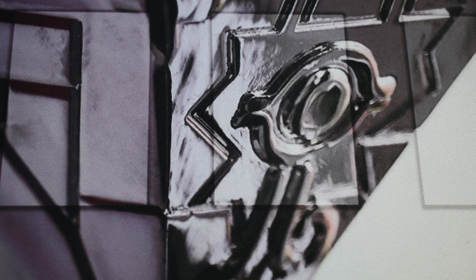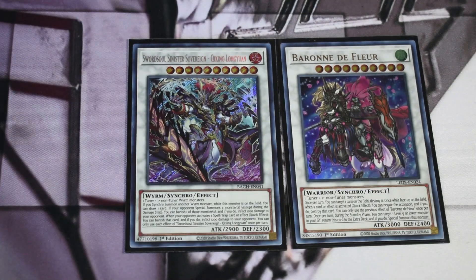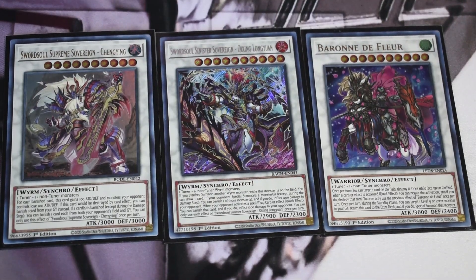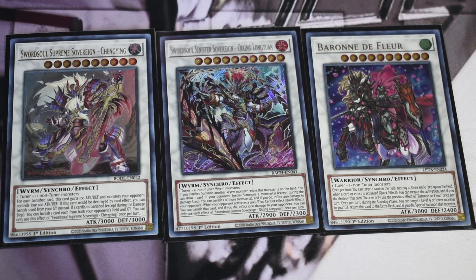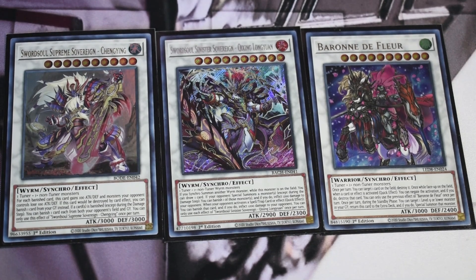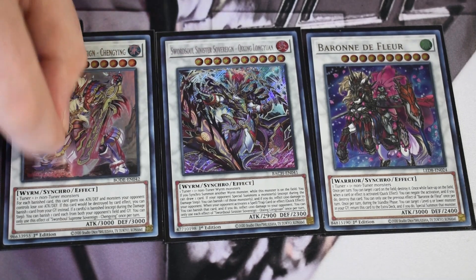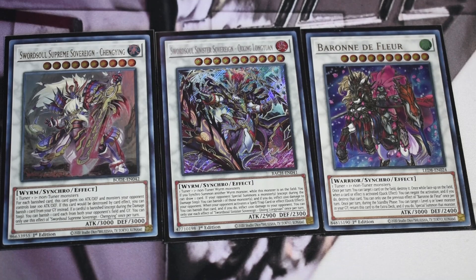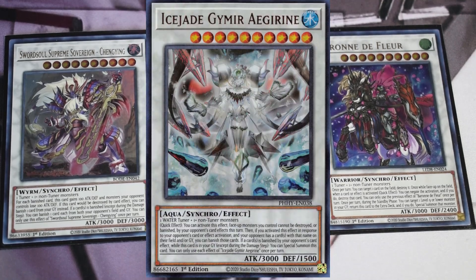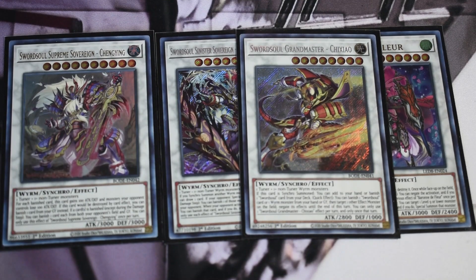The rest is synchros and links related to the Swordsoul package. Starting with the tens: one Baron — best level 10 in the game — one Sinister Sovereign, and then my favorite synchro probably ever printed, one Chengying. I just love this card so much. Being able to banish cards by effect with your Cashtira stuff and the new Abyss Dragon Swordsoul, this card just goes so hard in this deck. It does everything. If I don't need a negate, it's always Chengying. You could play Ice Jade but I just don't think that's needed in this variant.